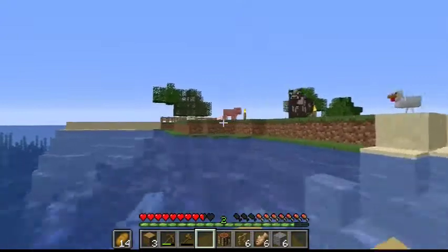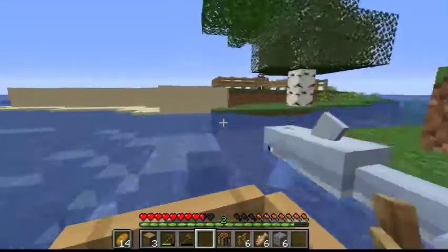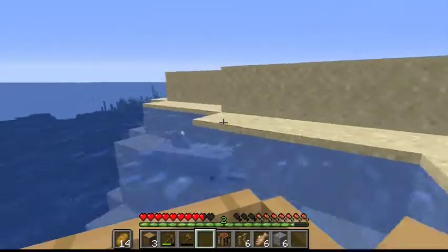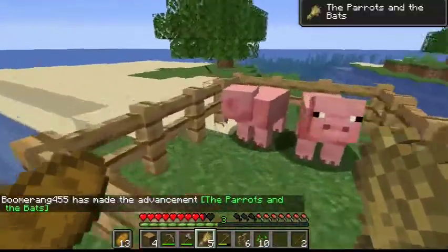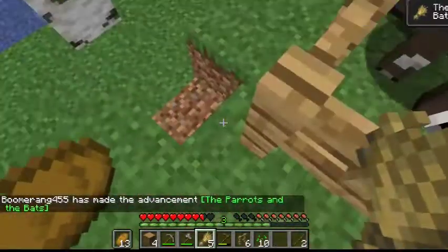Thank goodness a lot of the passive mobs are still here — when I went to the village I was pretty worried about that. I got the advancement: the parrots and the bats.